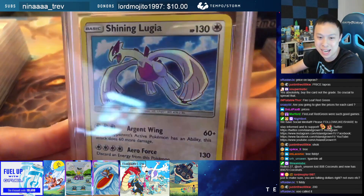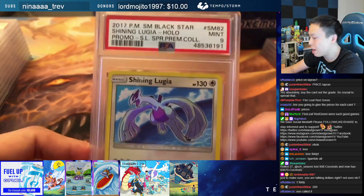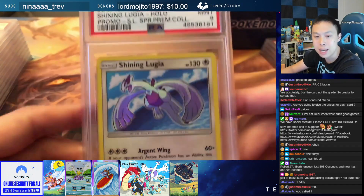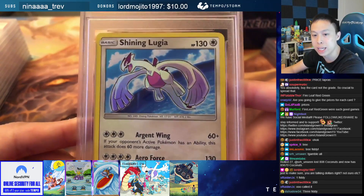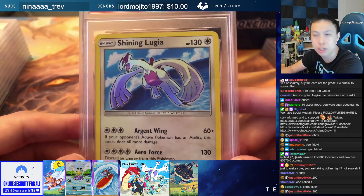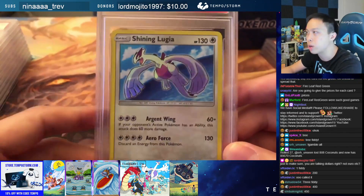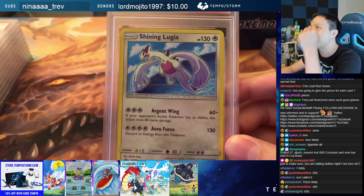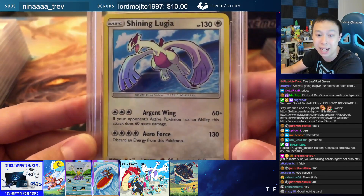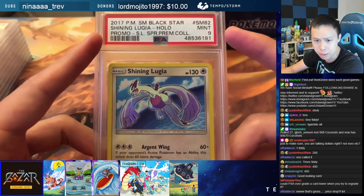Shining Lugia — this was a little bit more modern, maybe in the last couple of years. 2017, PSA 9. Shining Lugia — this was actually a promo — and people really liked that they brought back the idea of Shinings, like the Shinings from Neo Destiny and Neo Revelations: Shining Magikarp, Shining Gyarados, Shining Charizard, Shining Mewtwo, Shining Noctowl, Shining Celebi, Shining Tyranitar. They brought that holographic pattern back with a lot of these Pokémon, which I think was awesome.